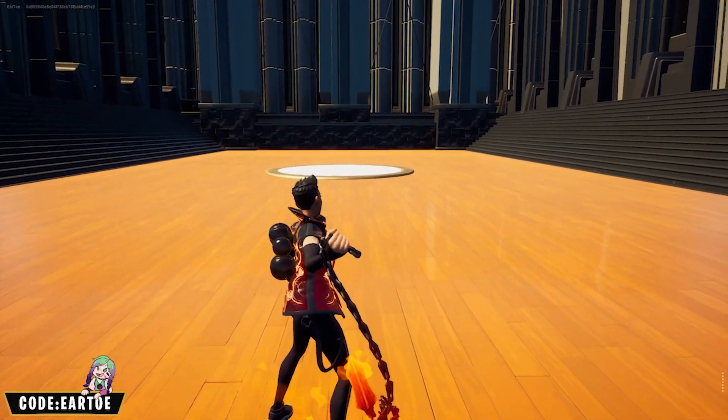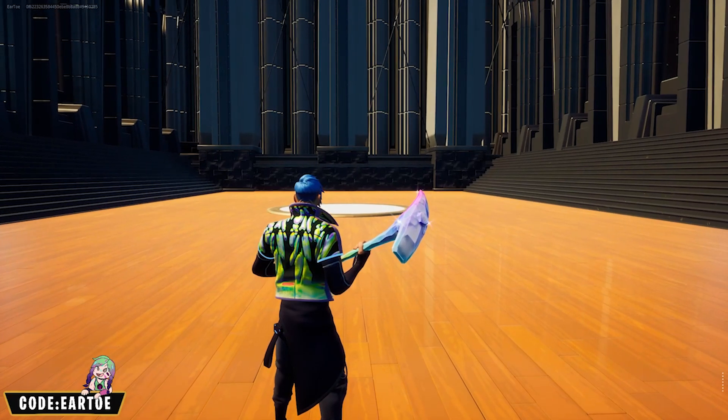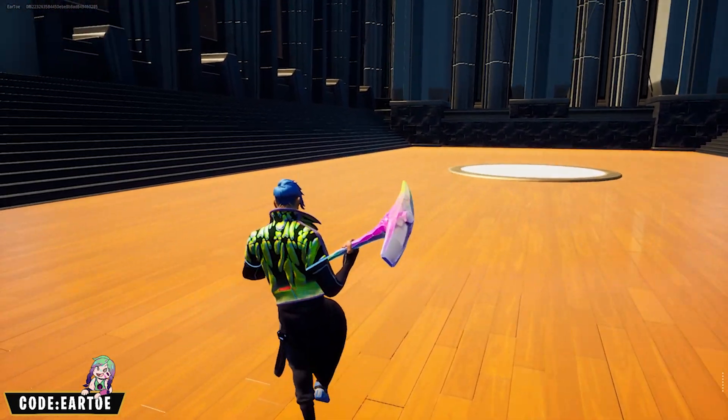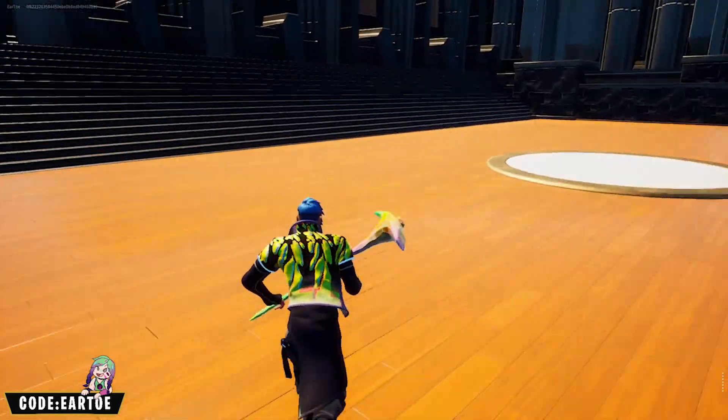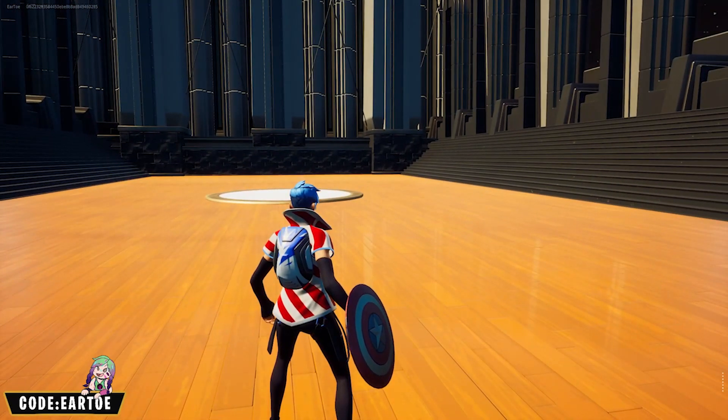We have the Crystal Wings here — I don't think we need a back bling for this one. We also have the Rainbow Carver, which changes as you move around. These two look very good together.